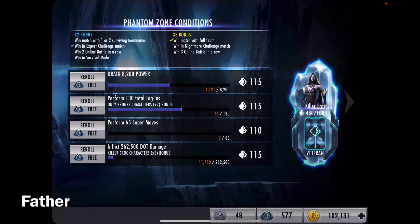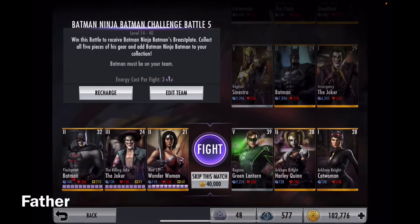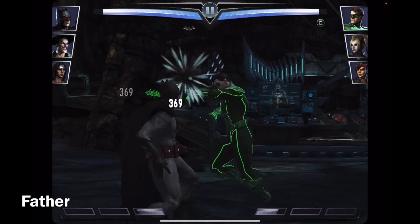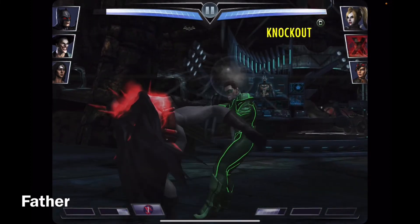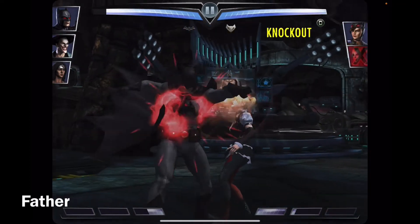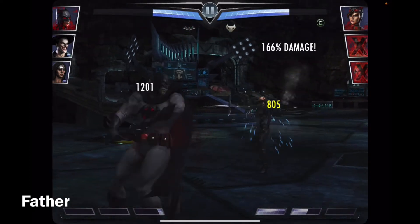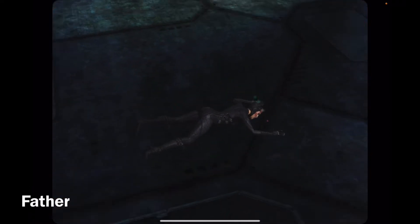Alright, continue. Wonder Woman is now level 21. Oh my goodness — it's a no-win when you block. Just let yourself get defeated. Alright, Green Lantern is down. Now for Harley Quinn — nice, she got stunned, just defeated. And now for Catwoman — there, alright.